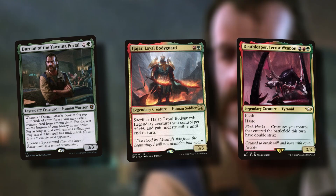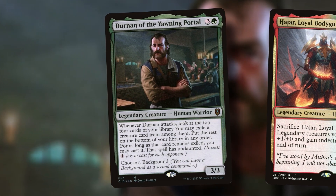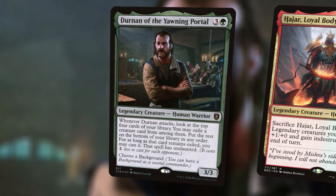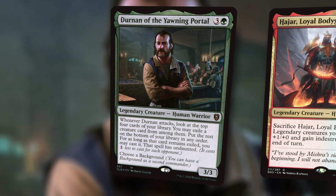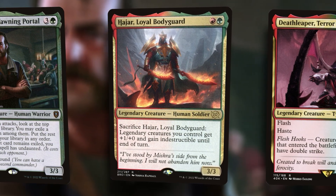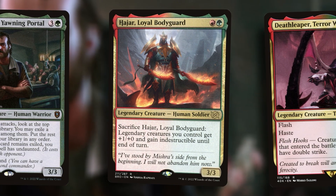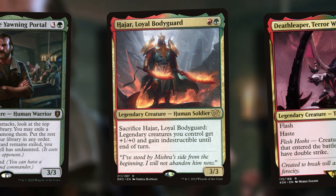Let's look at some more green creatures that are great for combat, and some legendaries. In green, let's look at Durnan of the Yawning Portal — it's already getting one cheaper for each opponent you have, not to mention if Liara Porter finds her way to the battlefield because of Rocco. Even Hajar Loyal Bodyguard — very cheap creature, just a red-green legendary, three three. Fantastic card in a big combat deck, and Rocco can grab him for just two extra mana: white, red, green for Rocco, and then two more for Hajar.